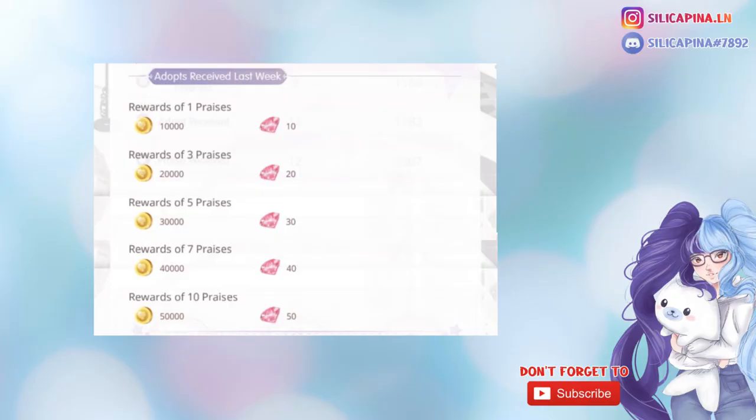By already doing just one commission you get 10 diamonds. By doing three commissions you get 20 diamonds. Five commissions gives you 30 diamonds. Seven commissions gives you 40 diamonds, and 10 commissions gives you 50 diamonds, which is the maximum amount of diamonds you get per week.